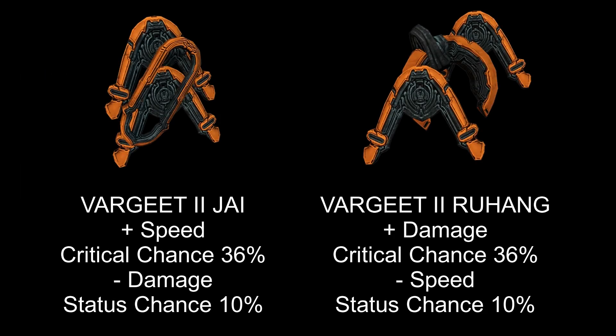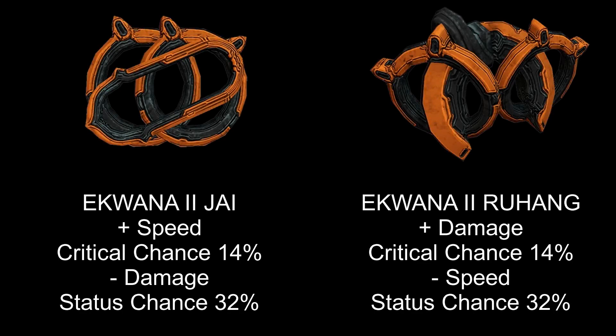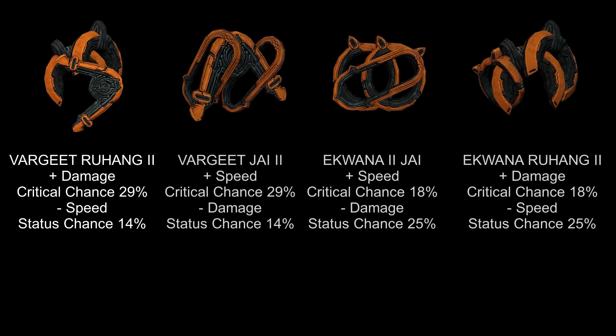The Zaw links also determine how much speed and damage your Zaw will have, but also its critical and status chance. I wouldn't recommend choosing links that reduce your speed unless you're planning on using attack speed buffs. If you're making a critical Zaw, take the Vargit 2J links, which will grant your Zaw 36% critical chance. If you're making a status Zaw, take the Equana 2J links, which will grant you 32% status chance and 14% critical chance. I wouldn't recommend building this Zaw for status chance though. For mixed combo builds, the Vargit and Equana J2 links are the best choice since they have fairly balanced status and critical chance.